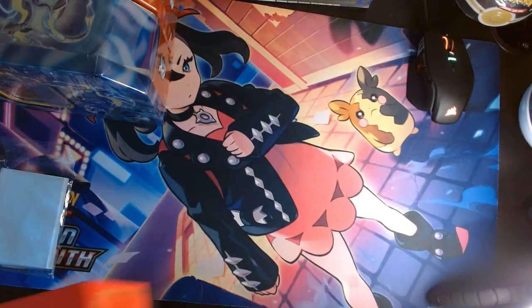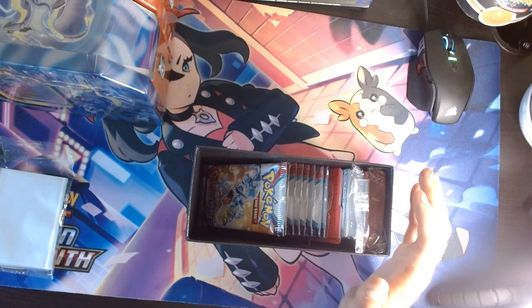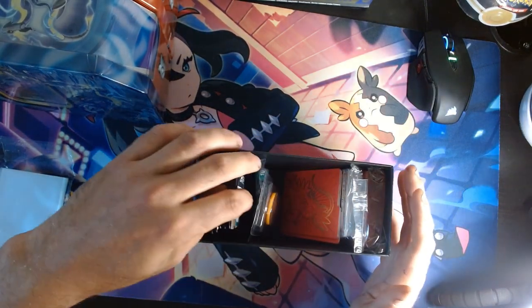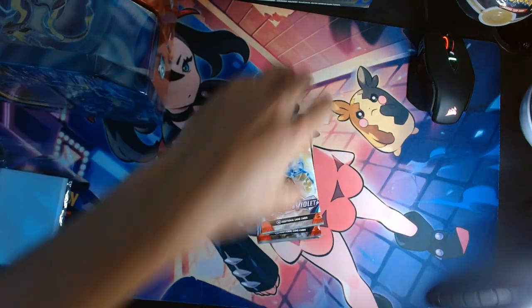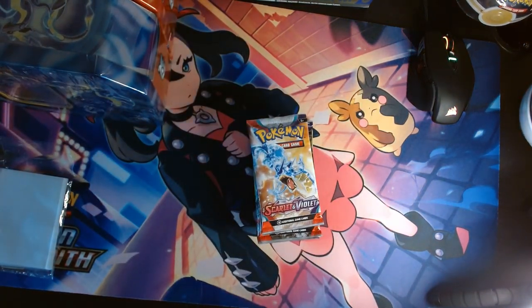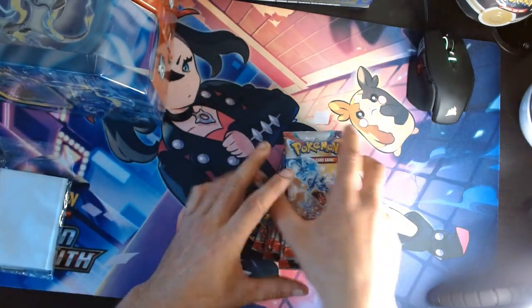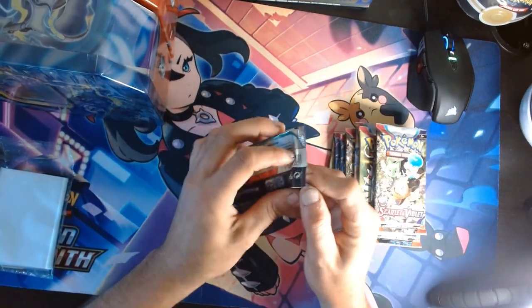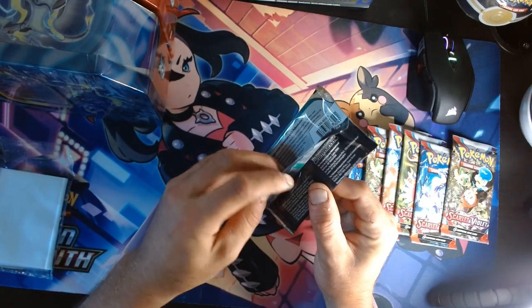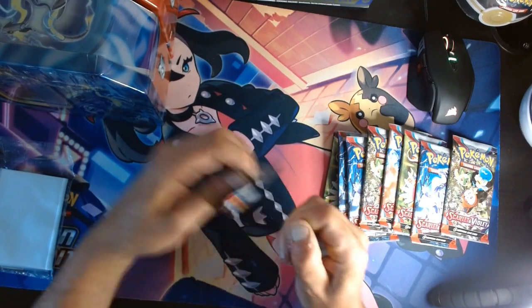If you've been around, you know that Scarlet and Violet does have pretty good hits with the EXs inside. I had already went through to make sure stuff wasn't messed with and to the best of my knowledge it doesn't look like it was. So we got nine packs from the Scarlet and Violet box versus ten in the tins. So we're going to crack these first and see what kind of pulls we've got. Who knows how good they're actually getting at the repack game.